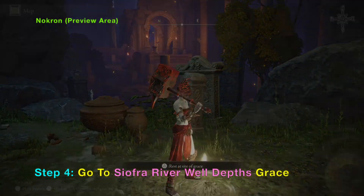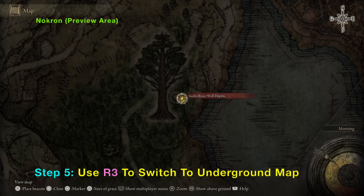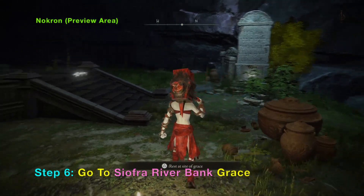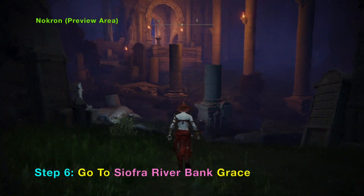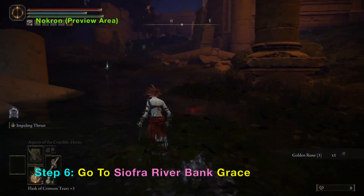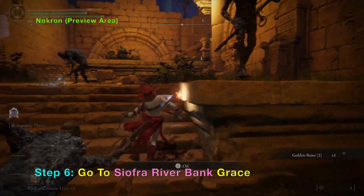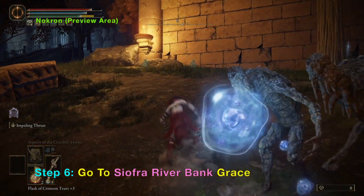The first grace is called Siofra River Well Death's Grace. If you press R3 while down in the preview area, you can see that the map has two types — one for the upper area and one for the underground area. So now we are in the underground area, which is the Nokron preview area. Now I will show the path to the second grace.